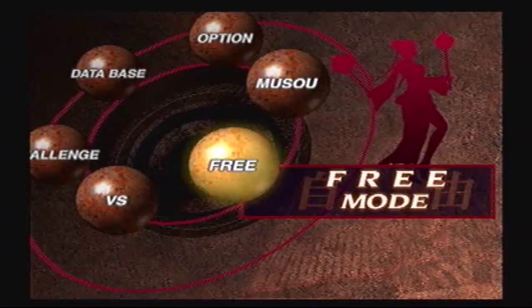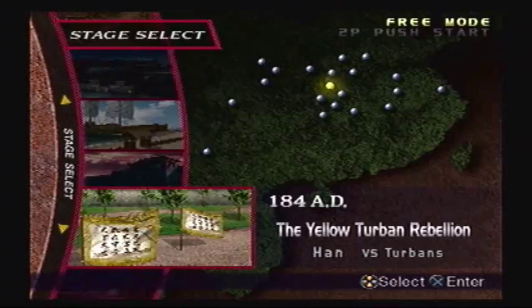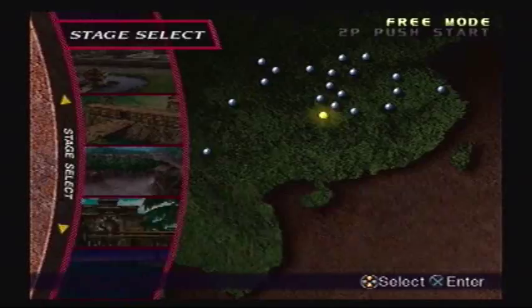Hey everybody, the Banga's back! Welcome to part 112 of Let's Play Dynasty Warriors 3, brought to you by Game81.com. We're gonna get ourselves another fourth weapon. This one's for Zhen Ji of Wei. To get her weapon, you go to the Battle of Wu Zhang Plains, play under the Wei forces, and obviously play as Zhen Ji.